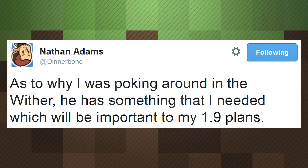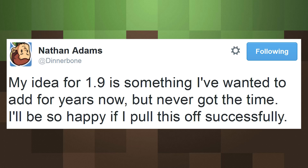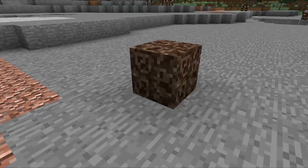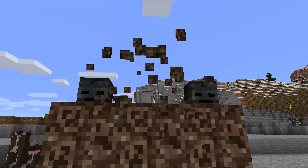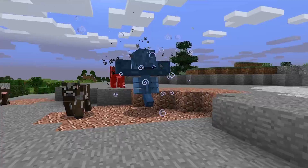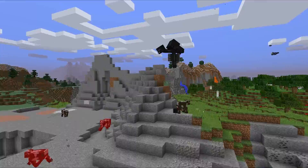He mentioned wither bugs when tweeting about having issues solving something in the game, and then followed up saying that the wither has something he needed which will be important to his 1.9 plans. He also said his idea for 1.9 is something he's wanted to add for years but never got the time, and he'll be so happy if he can pull it off. We now know he's working on a feature involving the wither — it could be the wither's protective armor, or maybe spawning a boss in the overworld. There's a popular theory involving the endermite mob and the dragon egg, where you might spawn a boss by having an endermite go into the dragon egg.